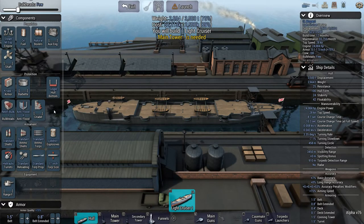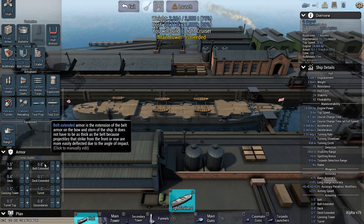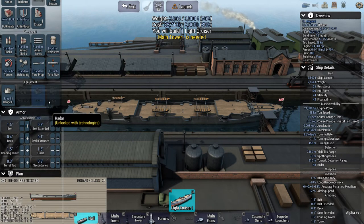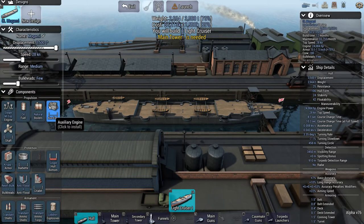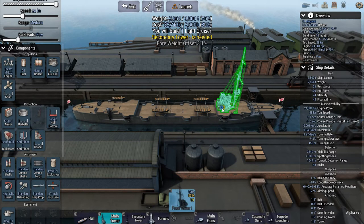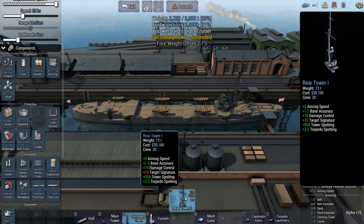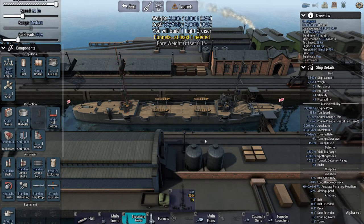Lyddite should save us a bit of weight once we're adding the guns. We'll fit the best range finder we can. At 1.5 build time, it's only a light cruiser so 20 knots may not be fast enough, but we'll fit everything we need first. We'll try and keep the armament balanced as much as possible.